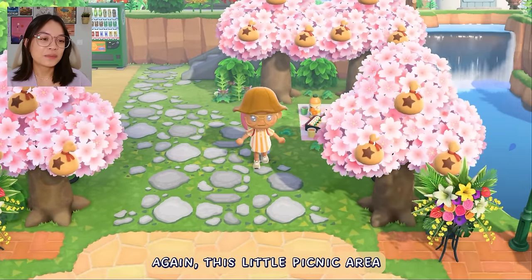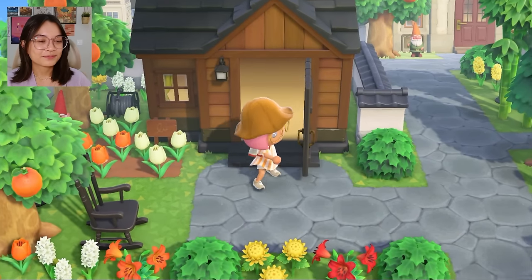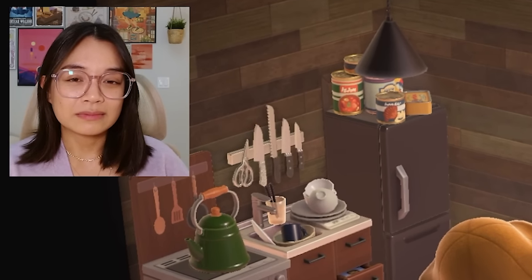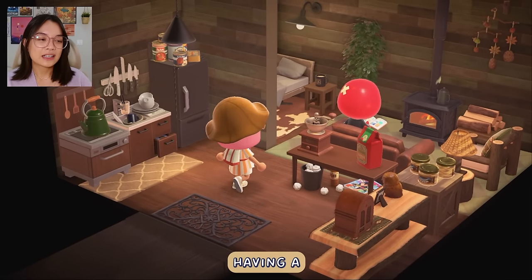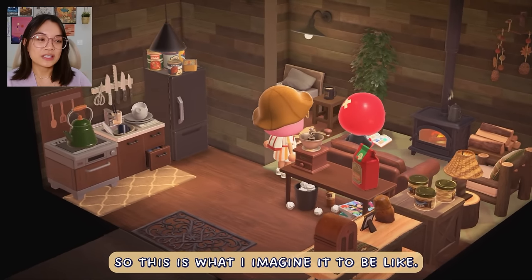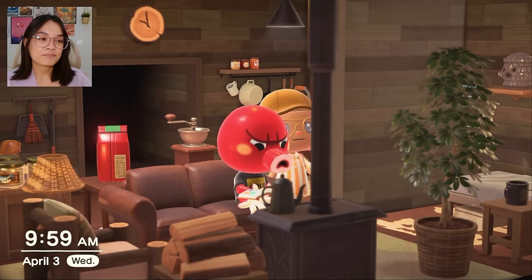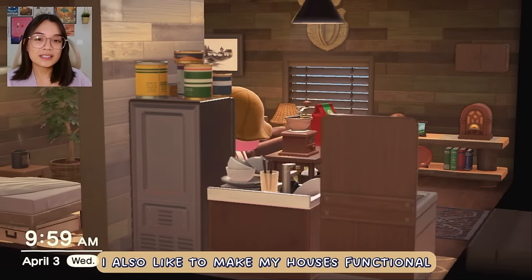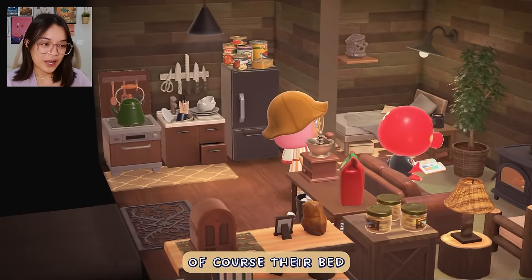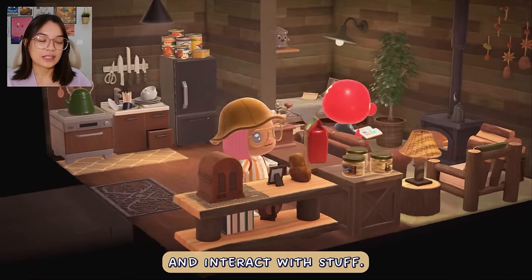We'll cut back through here — this little picnic area, a vending machine — and head up into my first villager cluster. So I themed Octavian's house because he has that grumpy personality. I imagined him having a cabin with very little electronics, like in the middle of the woods — here for a writing retreat to get away from the world. Like a part-time summer cabin, very sparse. I also like to make my houses functional for their character, so I always try to include a kitchen, their bed, and make everything accessible through walking with at least two spaces between items.